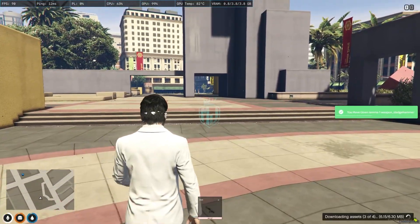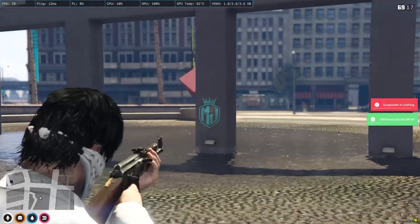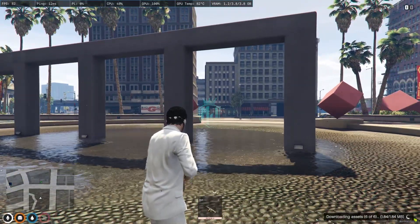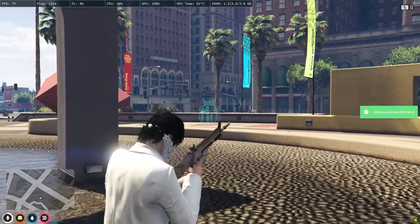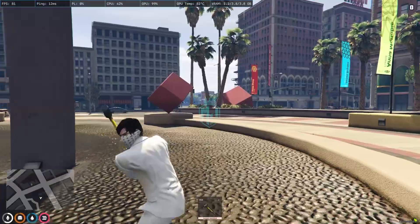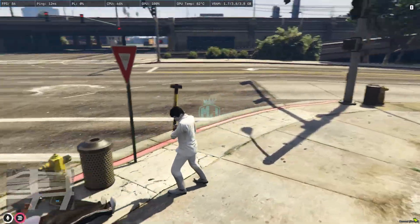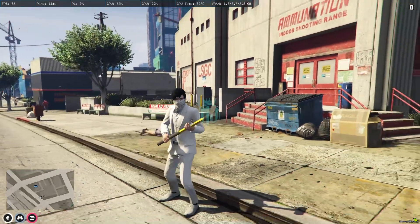Let's try them out. As you can see we have the AK-47 in our hands, then the Uzi, then the Skarl for the BGMI fans, and then the Sledgehammer. This is how the add-on custom weapon pack works and looks in-game.